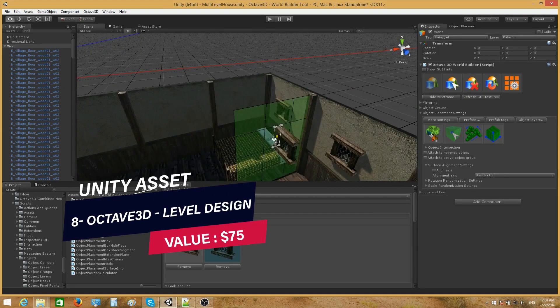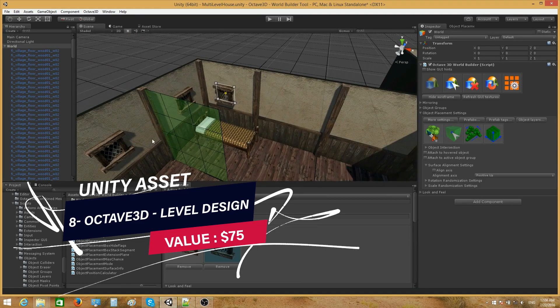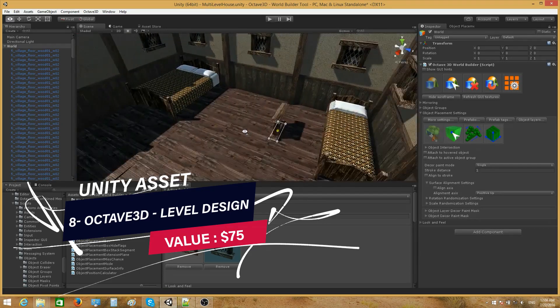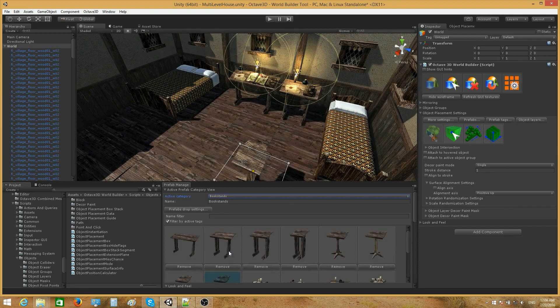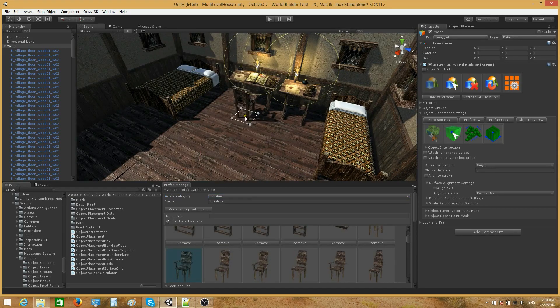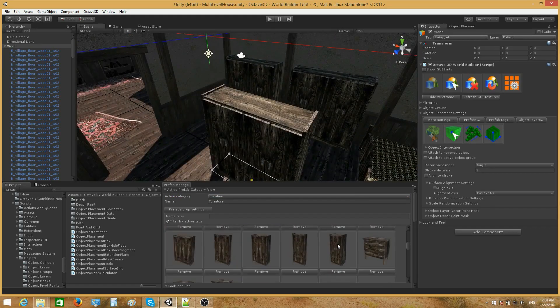Item number 8 is Octave 3D Level Design, which is a powerful collection of prefab snap and paint tools, seamlessly integrated into a single level design package, to offer you a fun and rewarding experience while building beautiful and cool-looking environments in no time.